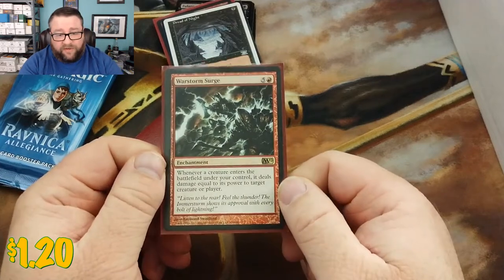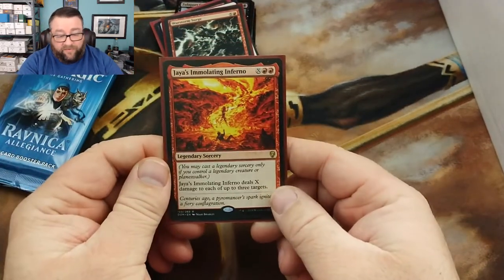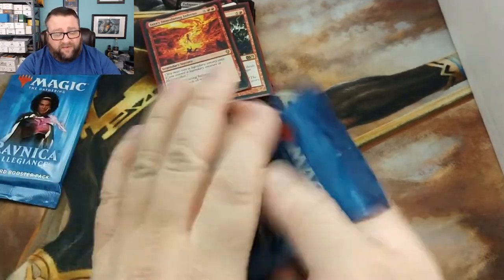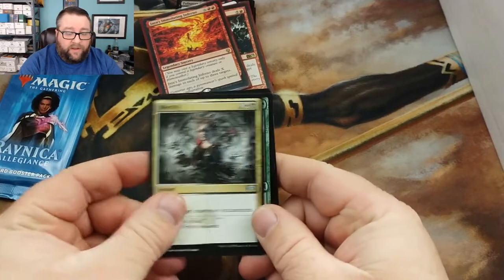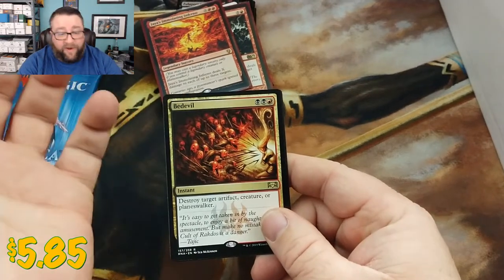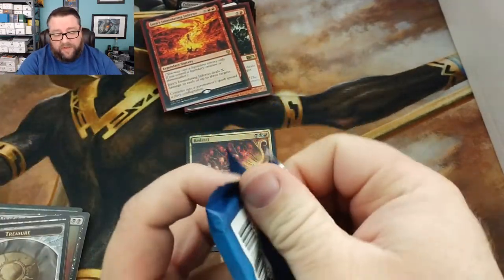Let's see what we got for our rares. Our first one is Warstorm Surge — I don't know if it's still spiked up there but it's still a cool card. And our next one is Jaya's Immolating Inferno — looks like you're playing red! Let's move on to your packs. Opening this first one — we'll skip through the stuff that doesn't matter — Mortify, Beastmaster Ascension, Cry of the Carnarium, and then Bedevil! That's not too bad; Bedevil is a good rare to get.